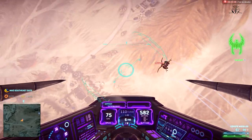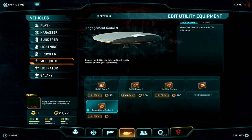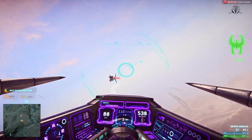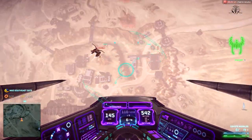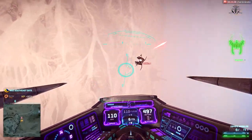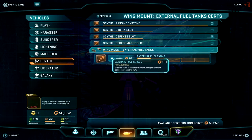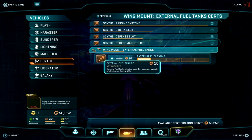Also with this ESF update, developers introduced a new utility item called Engagement Radar — consider it Auto-Spotter for aircraft, which spots enemy aircraft within a certain distance. Air-to-air lock-on missiles will now require constant lock on the enemy target to reach their destination, but lock-on time is reduced to 2 seconds. Stock afterburners received a nerf, making them 1 second slower to recharge to full. External fuel tanks also received a certification line, allowing upgrades to increase capacity and fuel replenishment rate.